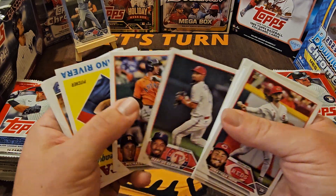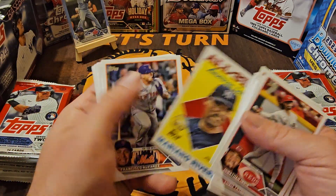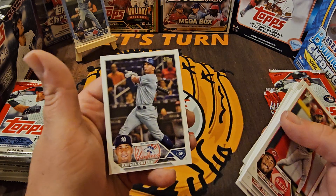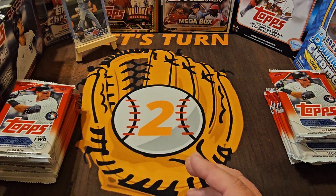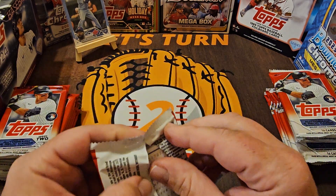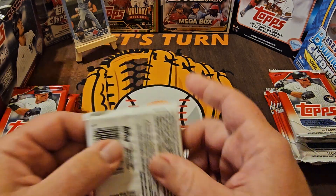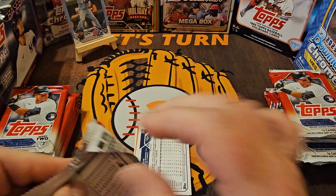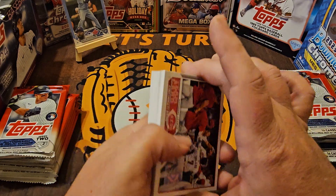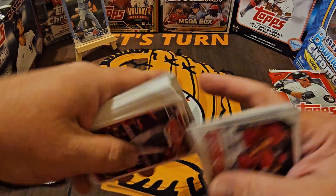I don't know why, being only a year old, some of these cards are sticking together. Mariano Rivera, Francisco Alvarez — Mets are up two to one in that series. Next two packs. I have no idea where we are with the box, probably close to halfway. A little bit longer of a video today, but that's what you get when you're doing 24 packs as opposed to a blaster box or mega box.